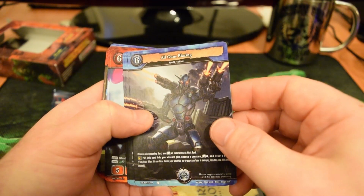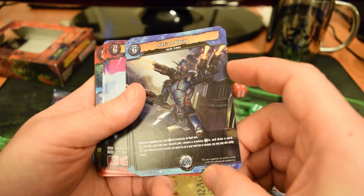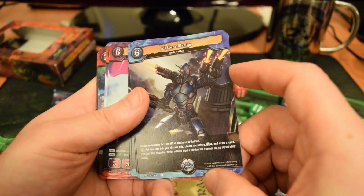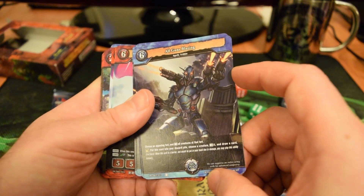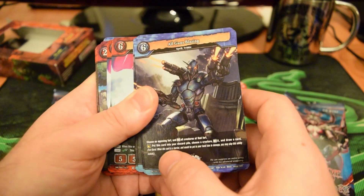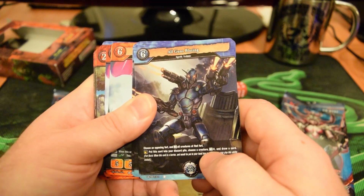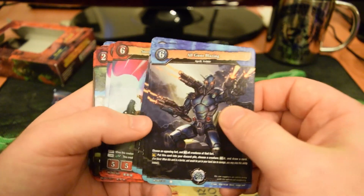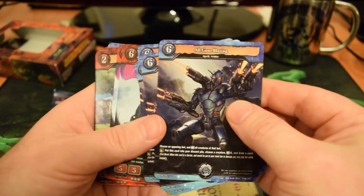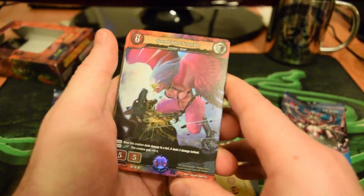Next up, a 6-cost All Guns Blazing spell — we've got four of these. For 6 cost, choose an opponent's fort and rest all creatures at that fort. The Fort Burst ability: put this card into your discard pile, choose a creature, rest it, and draw a card. That's a great way to set up an attack. And we've also got a foil version here.